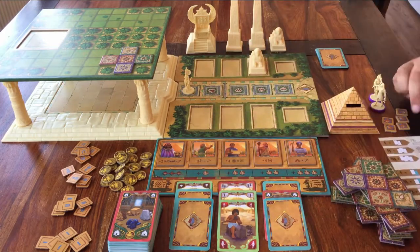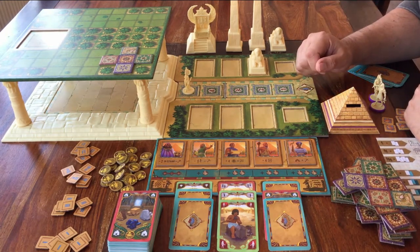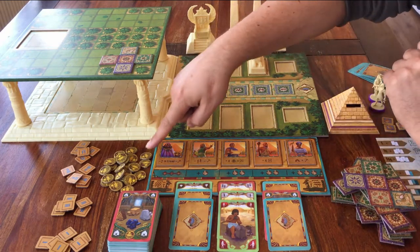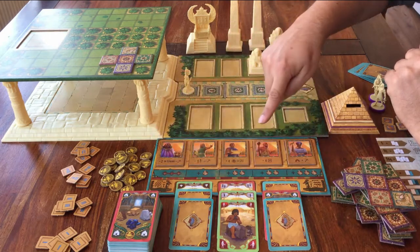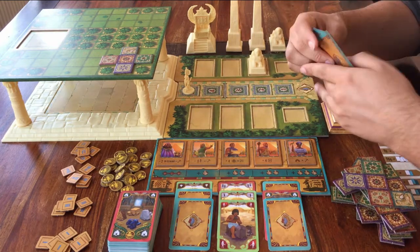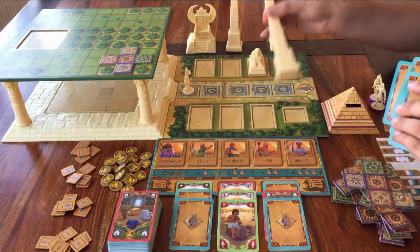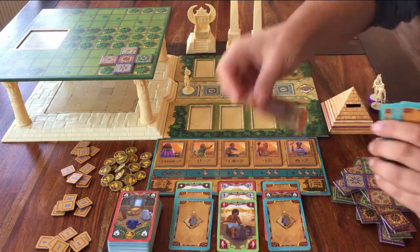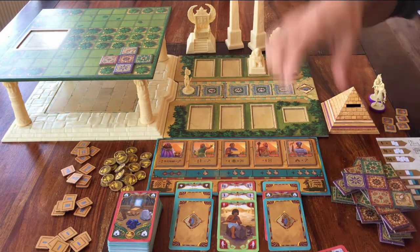How do you play the game? When it's your turn, you first choose if you want to do anything with these guys here. And then you can either take new cards, or discard cards to build something. That's it — when it's your turn, you take cards, or you spend cards to build something. I'll explain these guys later.